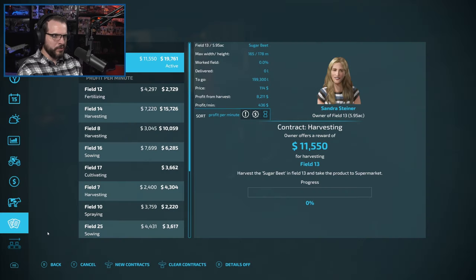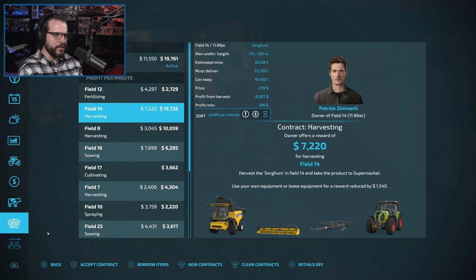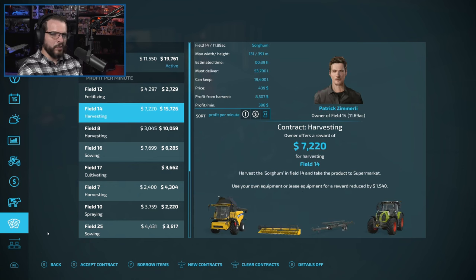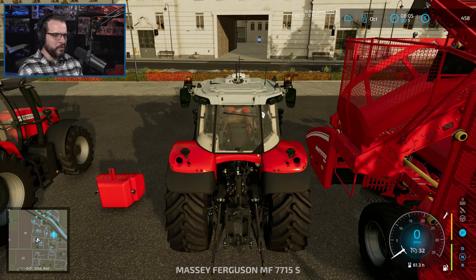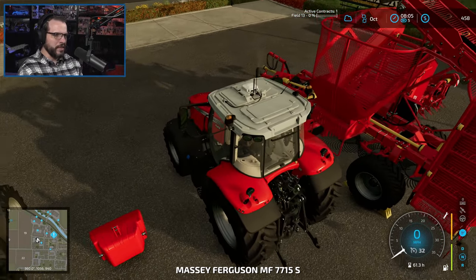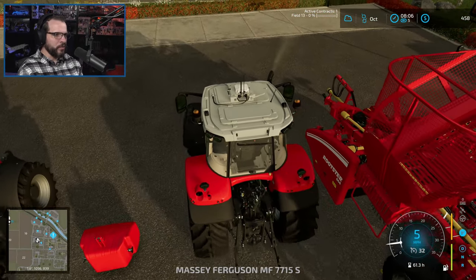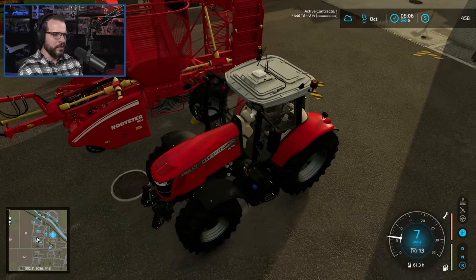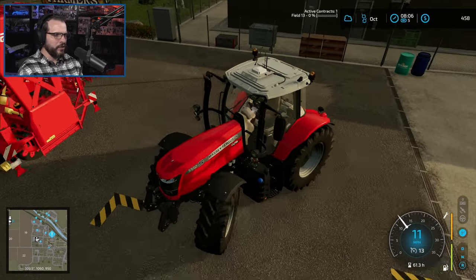We'll think about the others in a moment. This one's going to take us a while - what's the estimate of time? It doesn't say. I'd imagine it's probably about the same as one of the other ones. There's a good chance we'll do either the cotton or the sorghum as well. Oh man, this is not the fun sugar beet harvester - I guess I should grab the weight. Oh no, this is the guy that has the topper on the front.